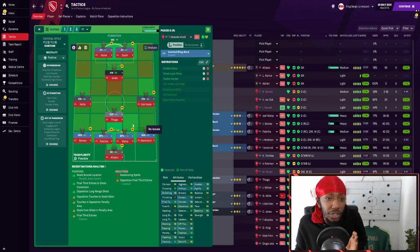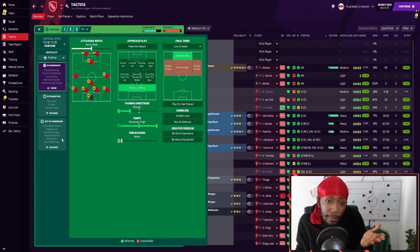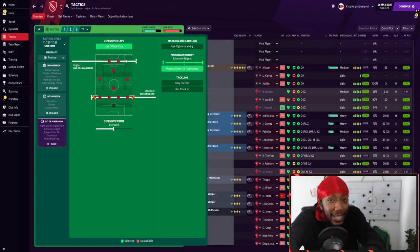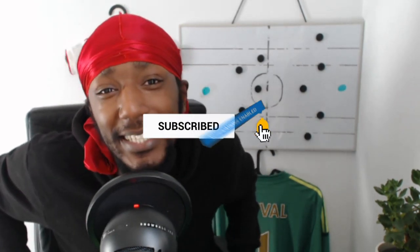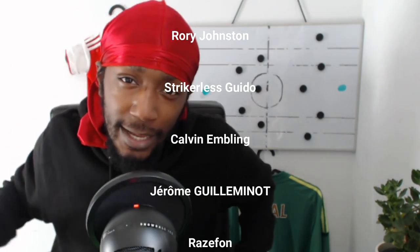Looking at the tactic, the player instructions aren't loaded with too many instructions and neither are the team instructions, so things can easily be tweaked. We know pass completion isn't great, so try short passing. For tackles-won issues, try reducing the pressing intensity or line of engagement. The tactic is already suitable for everyone but you can make it more tailor-made for your team. It's a four out of five — an absolute fantastic tactic created by CBP 87. Make sure you check it out, join the Discord, subscribe, like, share, and download the One Football app. Peace out, stay safe, much love.